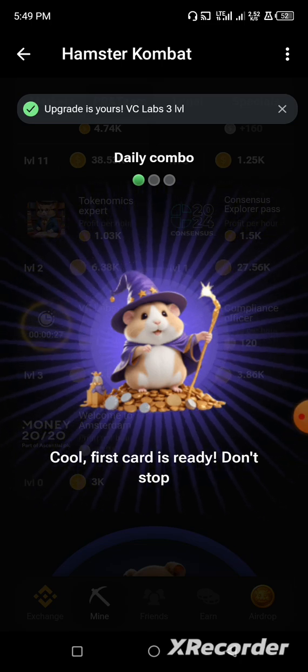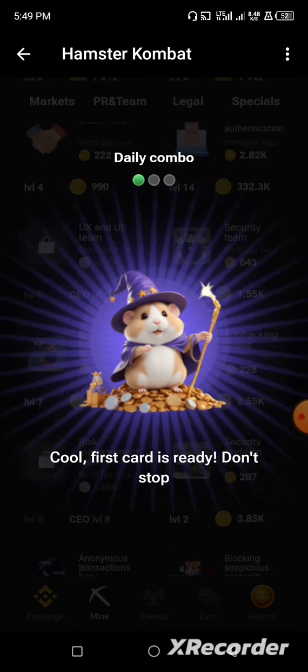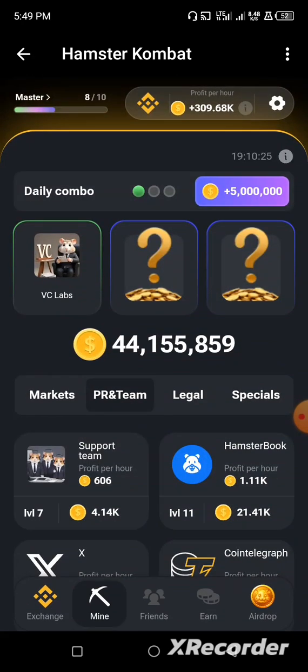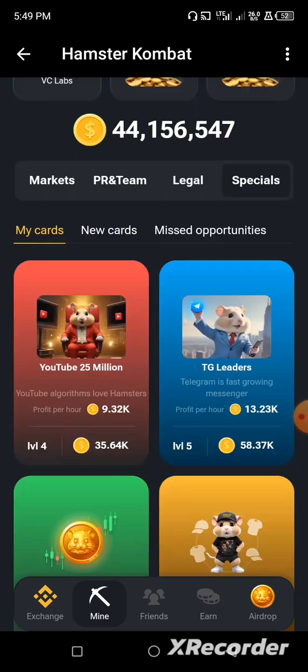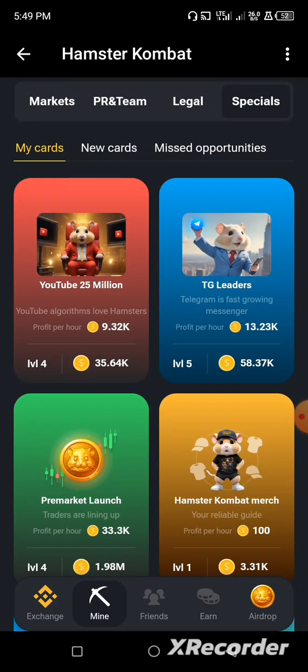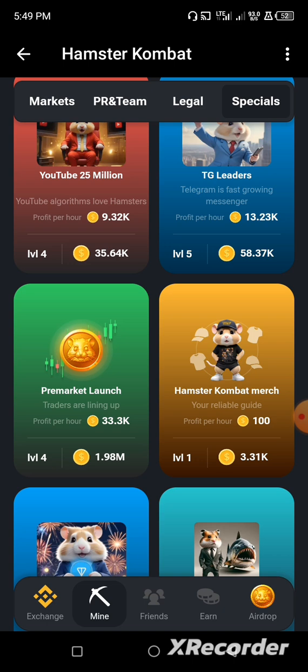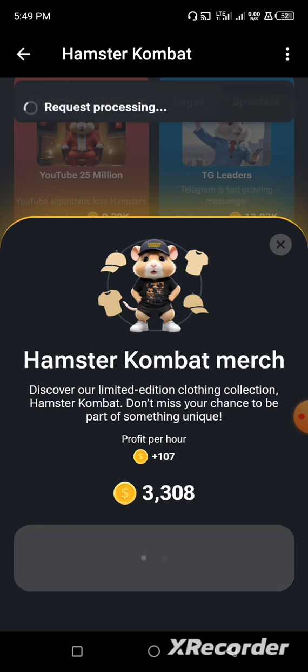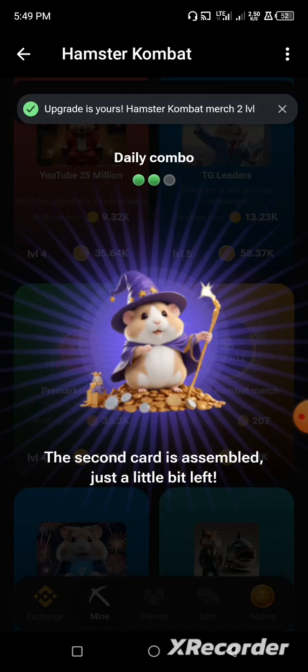The first card has been unveiled. We have to unveil the other ones in order to claim our five million daily combo. The other cards are located in Special. Go to Special and look for Half Star Combat Match — click on it to assemble the second card.